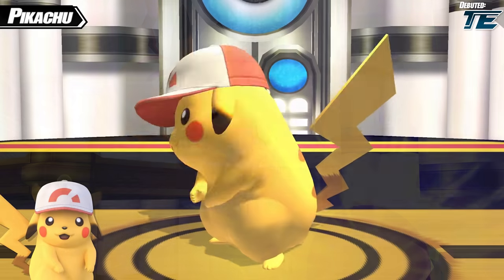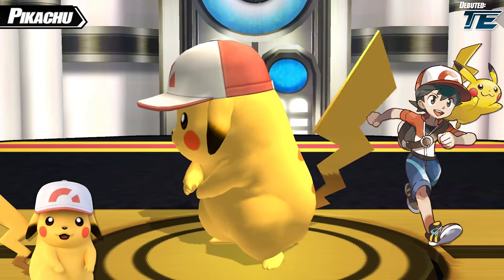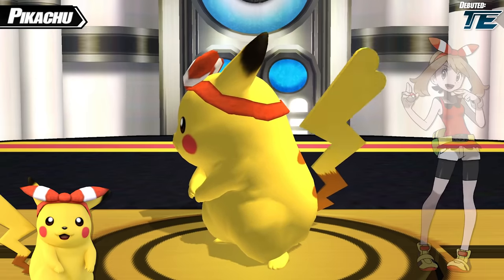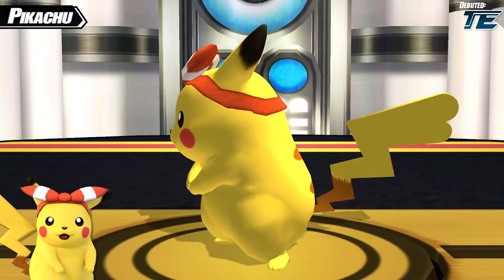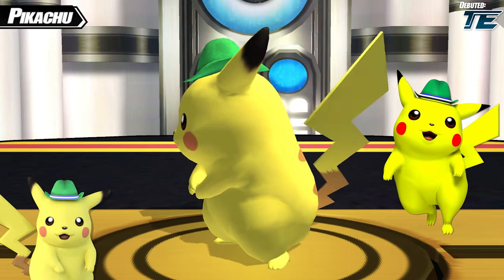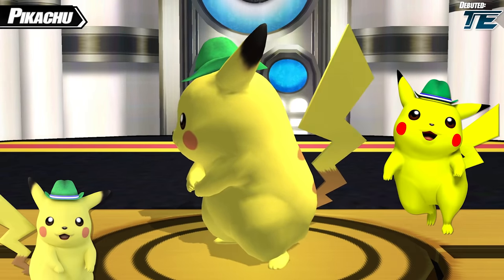The next costume is another trainer hat — this time it's Chase's hat, the male protagonist from Pokemon Let's Go Pikachu and Let's Go Eevee. Then yet another protagonist headwear: May's bandana from Omega Ruby and Alpha Sapphire — and this Pikachu is female to match May; you can tell by the shape of its tail. The next hat is a direct carryover from Melee — the cowboy hat. This was the final hat needed to include all of Melee's costumes in Project M, so it was a natural choice.